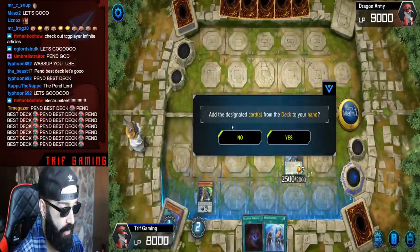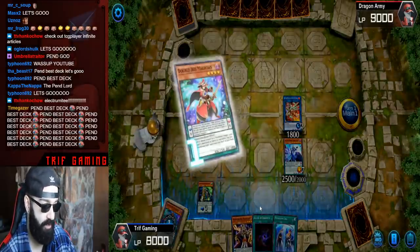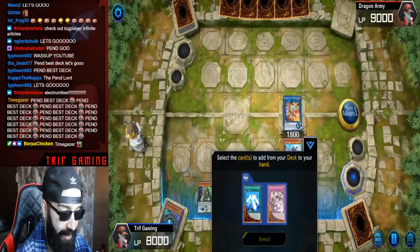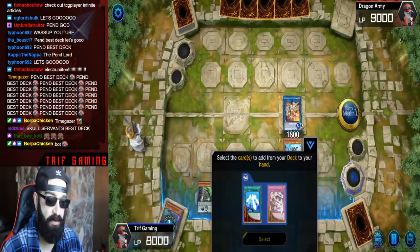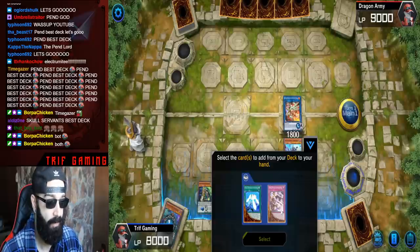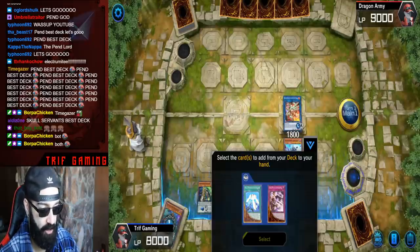Now I'm going to show you something really cool. At this point you're faced with multiple choices — do you activate Allure? Which Pengraph do you get? What I highly advise is: link both Electrum and Astrograph into Selene. If you want to play around Nibiru, you just use Selene to special summon from your hand and go into Apalooza and continue playing. But I don't think it's worth playing around Nibiru in this format. So I'm going to go into Star Pendulumgraph.